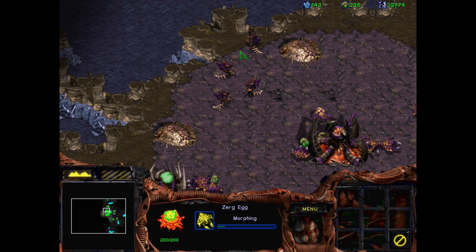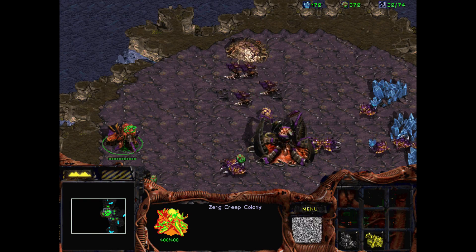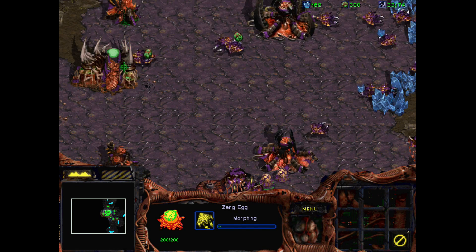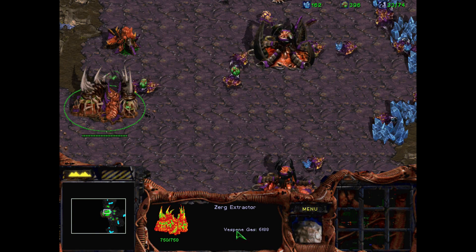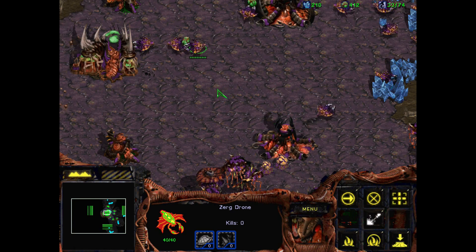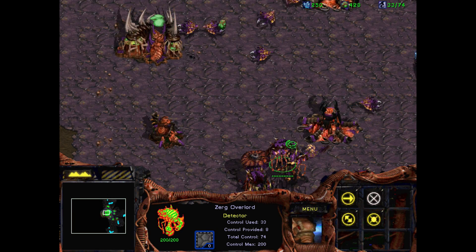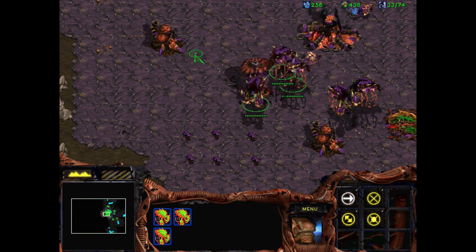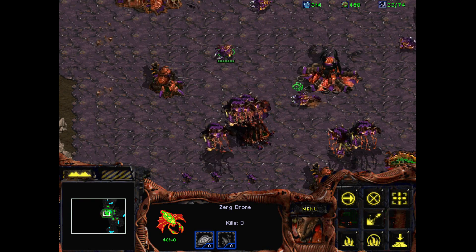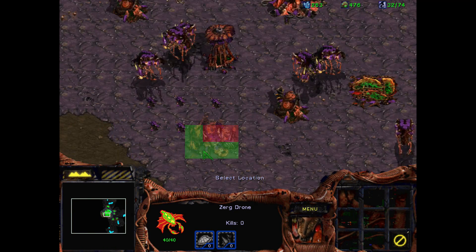We're going to need a steady stream — it's a bit expensive. We'll need an evolution chamber — expensive. An extractor, I should say. Okay, can't do those. Come on, you guys are kind of bothering me right now. Let's go. Okay, the evolution chamber needs to be made, then a hydralisk.